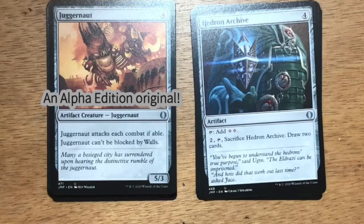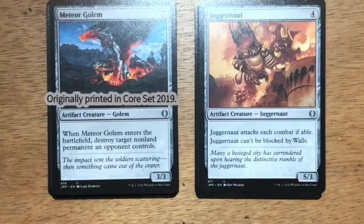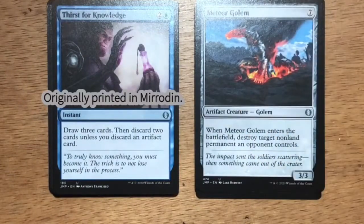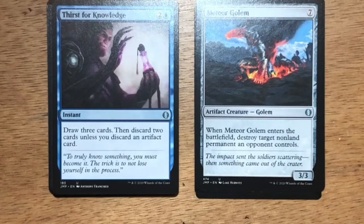Juggernaut — classic Juggernaut. Four generic mana for a five-three attacker. Has to attack each turn and it can't be blocked by walls. Meteor Golem — another one of my draft favorites. For seven generic mana you get a three-three body, but when it enters the battlefield you destroy target non-land permanent an opponent controls. Thirst for Knowledge — three mana, two and a blue, instant. Draw three cards then discard two cards unless you discard an artifact card. Already I'm liking the synergy of this deck.